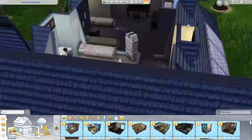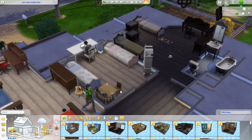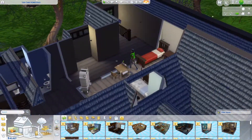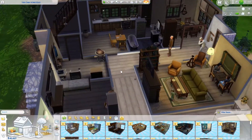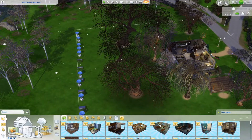Upstairs is really tricky to film in because of how it's built into the roof. I don't actually change it in this build, but re-watching this footage to edit it, it's really painful to play up there. So I think I might have to try and make this into a two-story house.